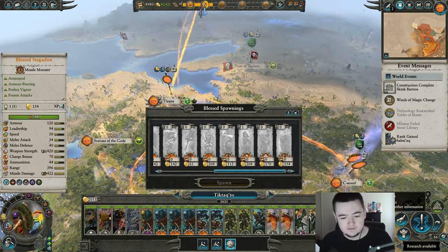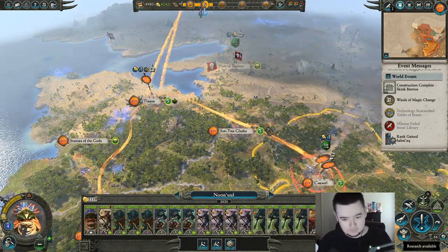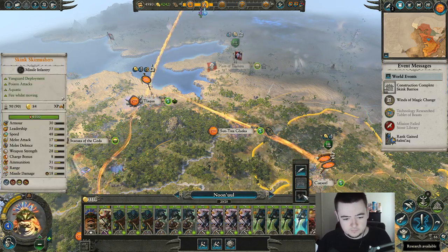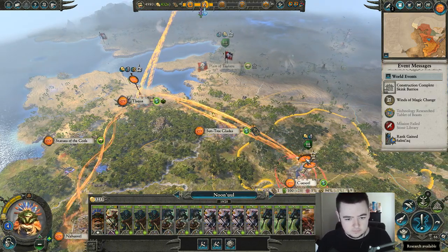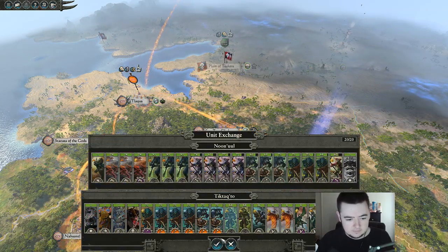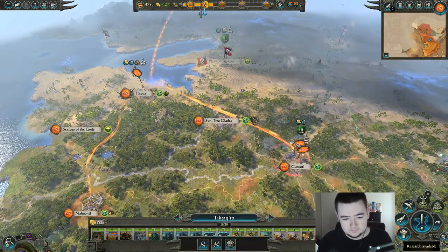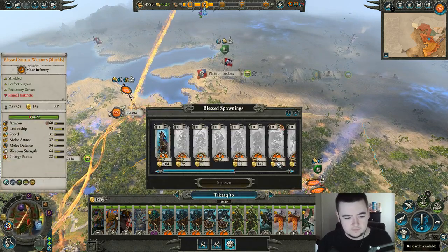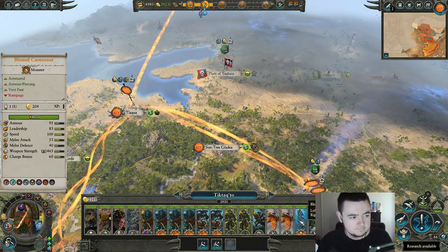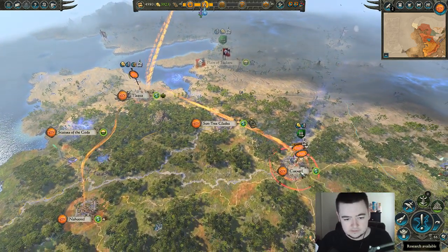So it might be worth getting rid of maybe one of these units. You can have my Stegadon — that's going to increase the upkeep of it, but whatever, fine. Let's get this Hero Carnasaur — for the Blessed Carnasaur. I think that's what we're gonna do.